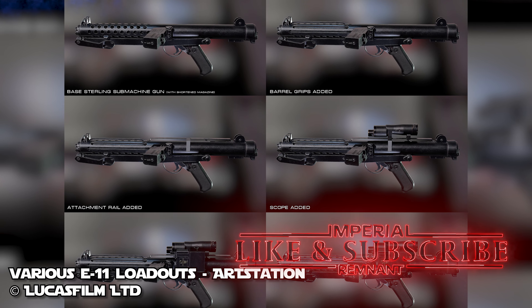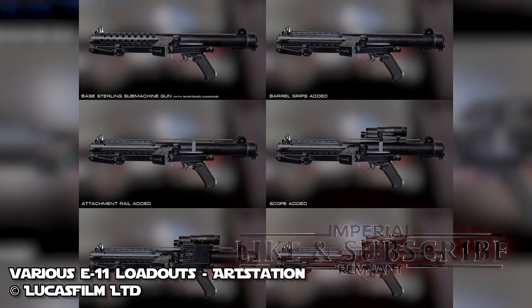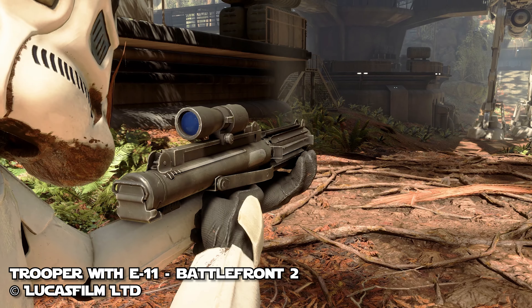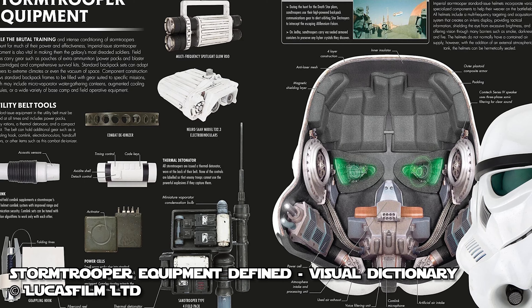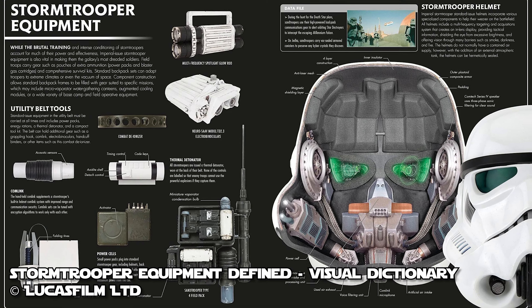The top rail of the weapon allows for a variety of sight attachments. The standard sight is a 2X digital scope, which interfaces with the HUD in a stormtrooper's helmet. The digital scope compensates for dark, hazy, and smoky conditions.